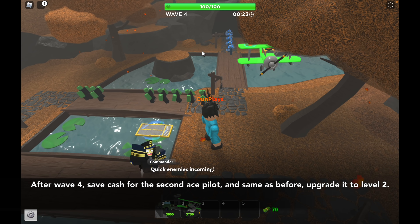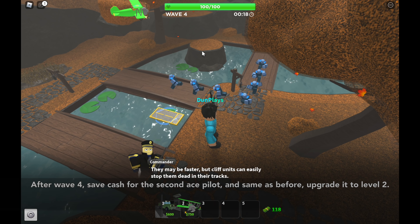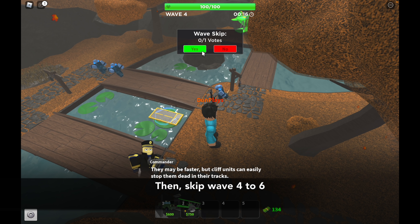After wave 4, save cash for the second ace pilot, and same as before, upgrade it to level 2. Then skip waves 4 to 6.